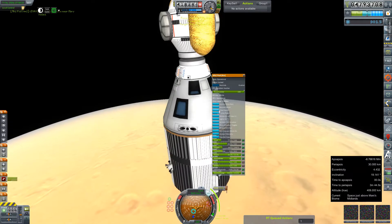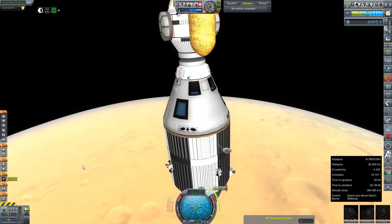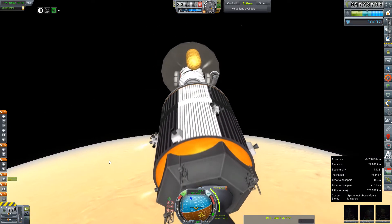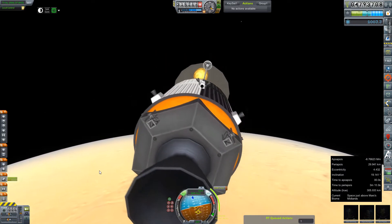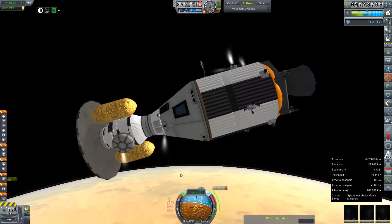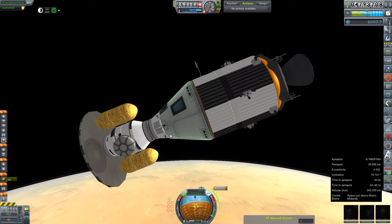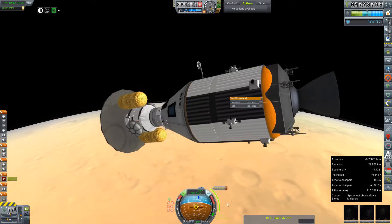While we're here we might as well gather a little science — some crew reports and a quick EVA report from our mission scientist Virginia Rodriguez — and then we will go ahead and get angled into prograde. And this is the part that made me more nervous than I have possibly ever been in my entire life.